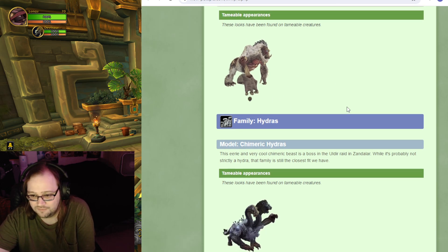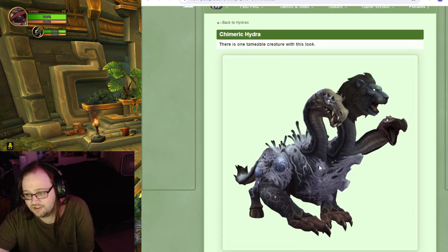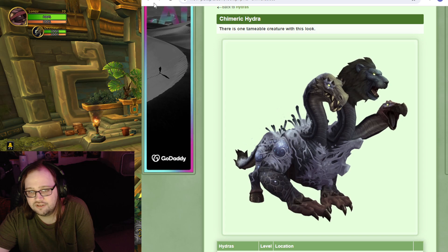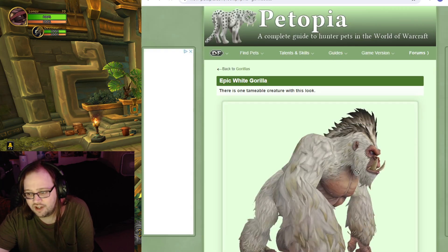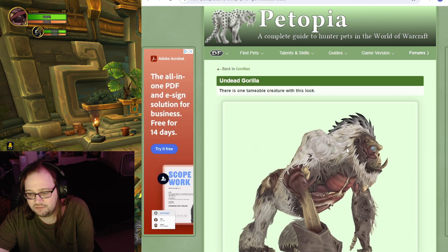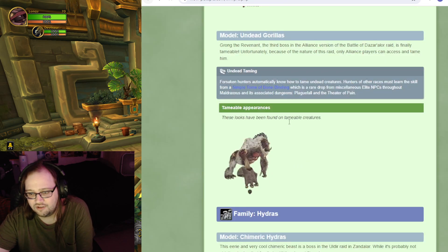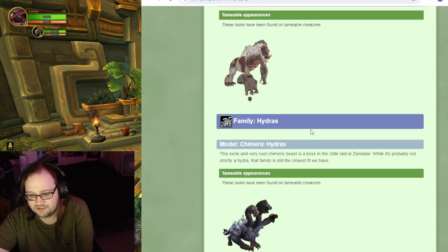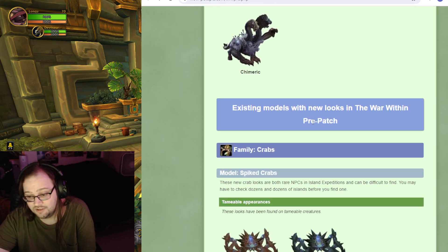The other thing is the Fetid Devourer is now tameable, so you can have this creepy creature. So you got alive monkey for Horde, undead monkey for Alliance. You can tame the undead monkey on an Alliance toon and then race change him, if you got money.